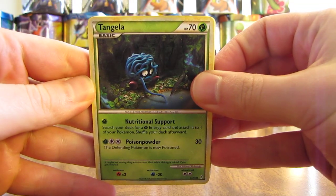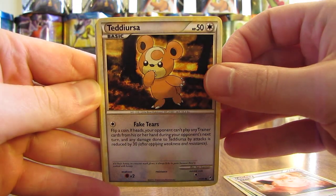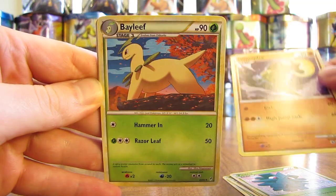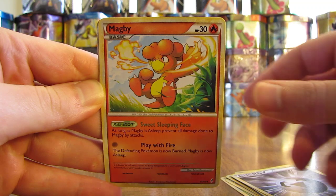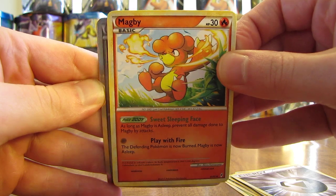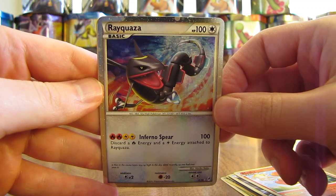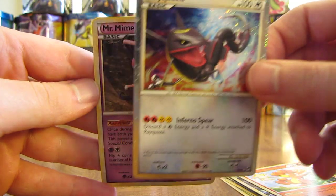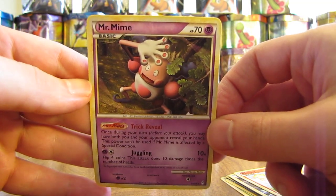Okay, so we have Tangela, Clefairy, Teddiursa, Pineco, Hitmonlee, Bayleaf, Metal Energy, Magby. Next card is a reverse holo. And it is — is this a shiny Legendary? You've got to be kidding me. It is a Rayquaza Shiny Legendary! That is an excellent card to pull — a great ultra rare. I actually don't think I have this card in my collection. That's very nice right there. Mint condition straight out of the pack. Wow.